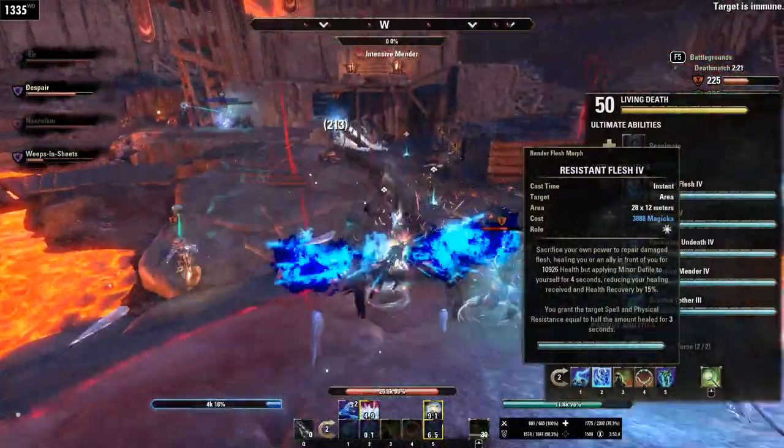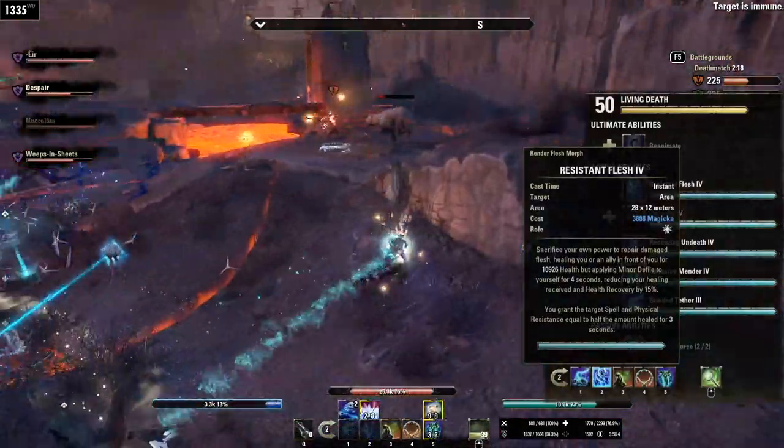I also have Resistant Flesh as my main burst heal. I actually hardly ever use this ability because the heals over time are so strong — they're usually sufficient, and by the time I'm reaching to cast it, my ally is already at full health. But once in a while you do need it to bring someone back from the brink of death, and it's a really powerful heal. When you're fully buffed the tooltip is around 11,000 or so, so really strong.